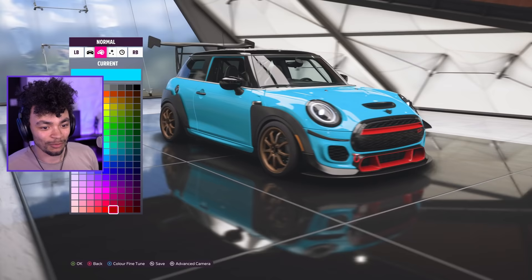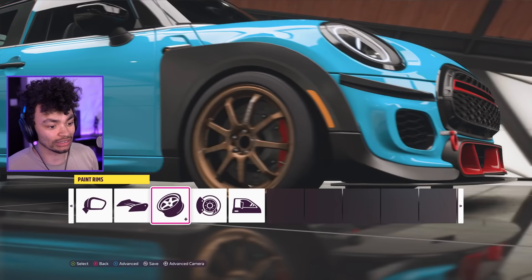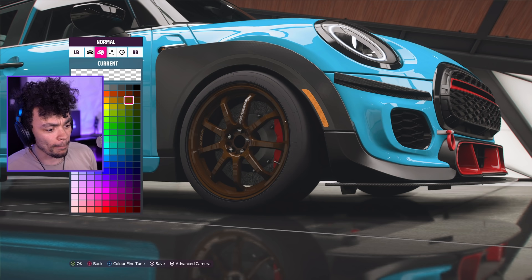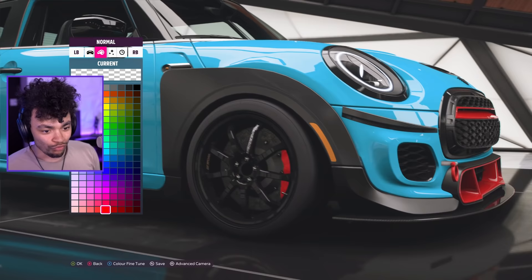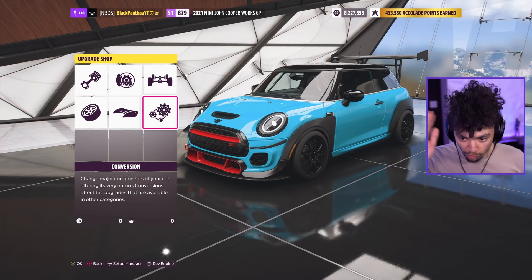Look at this! We can do hood customization, the rear wing — which we can't customize because we changed it — and we've got the wheels. I'm going to make those a more matte black. Red is just the accent color for the Mini — it's just how it be. So we're going to go for a decently dark tint, and I'm actually going to share this design as the 'Black Panther Mini.' Please do download.